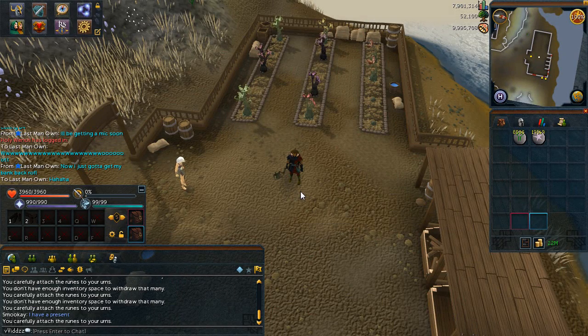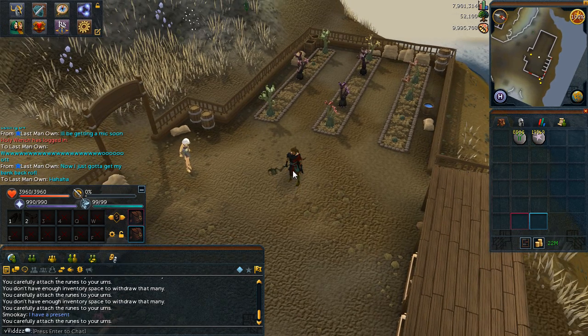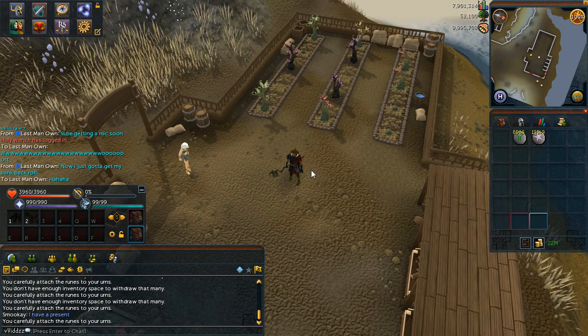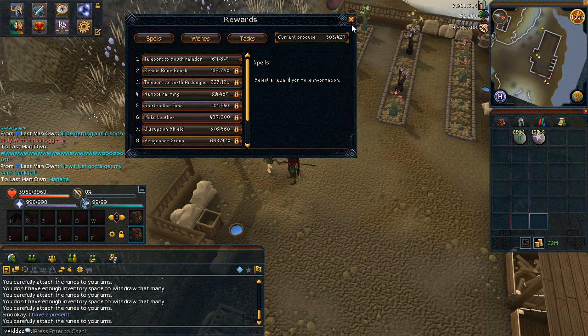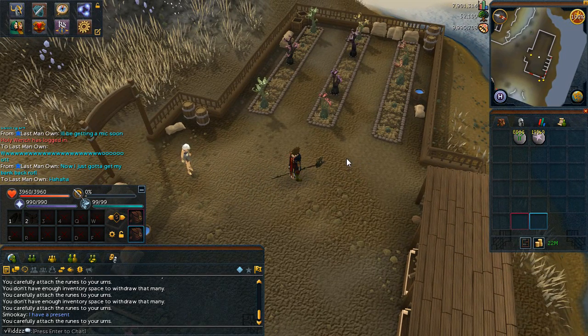Hey guys, it's Vivid and welcome back to another video. This is going to be another episode of my How I series, and in this episode I'm going to show you guys how I do my Livid Farm. With the completionist cape you need to do Livid Farm for 850,000 produce points, and that takes a lot of hours. I'm currently on 503,000, having done it straight from 100,000, so I've basically got the main gist of what to do.